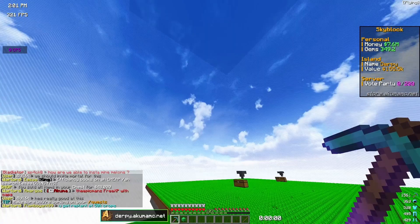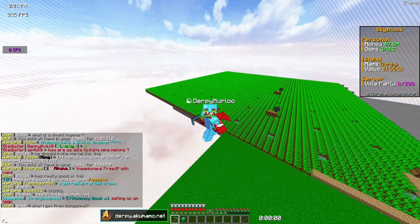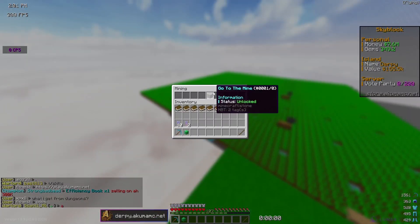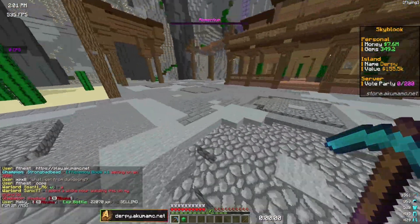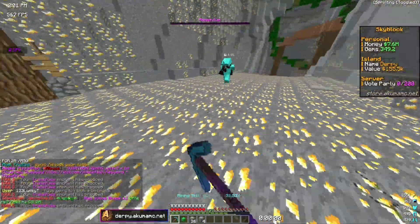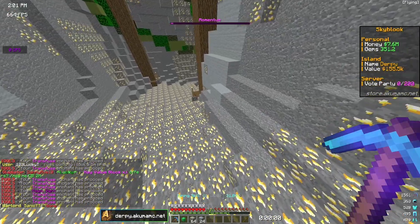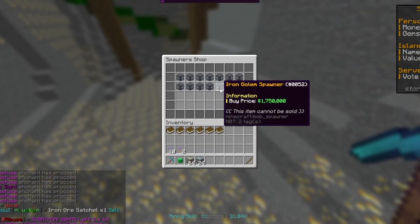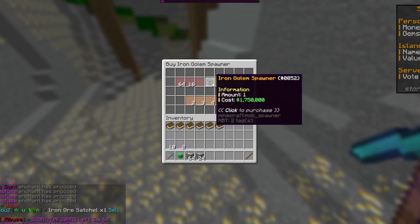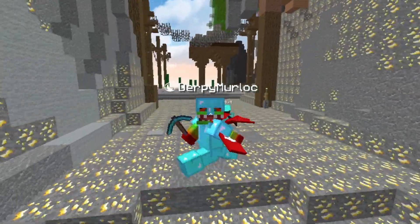To get these iron golem spawners I'm going to need to make a lot of money. The most efficient way for me right now is going to the mine because I'm making thousands of dollars every second. Right now I have 7.6 million dollars, but the iron golem spawners cost 1.7 million each, so I could only buy like four or five right now, which obviously is not very many.